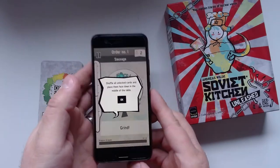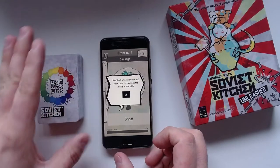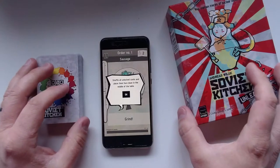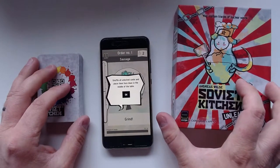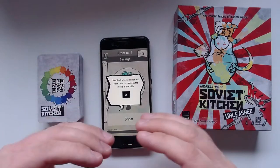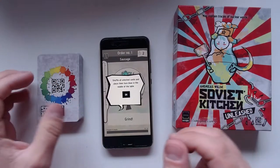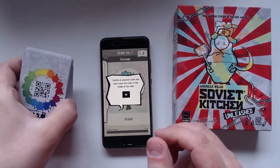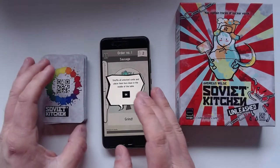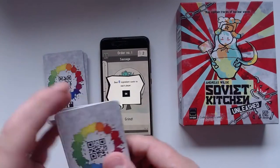There are also side missions which we already cleared, like getting 400 rubles — the currency in the Soviet Union — and reaching 80 percent color accuracy at least once. The app tells you exactly what to do: shuffle all unlocked cards and place them face down in the middle of the table. Unlocked cards mean that each chapter you get new cards and new mechanics, so the game evolves over time and gets more complicated, more interesting, and harder.